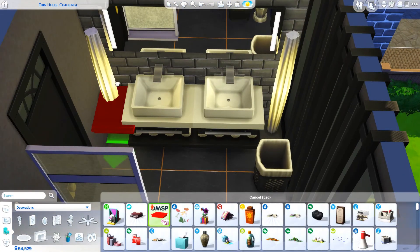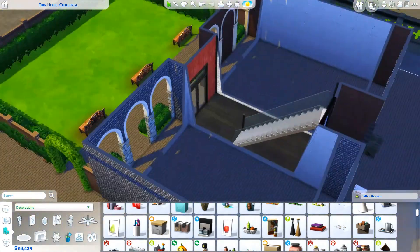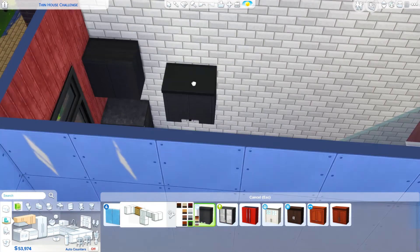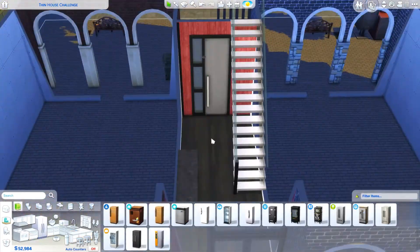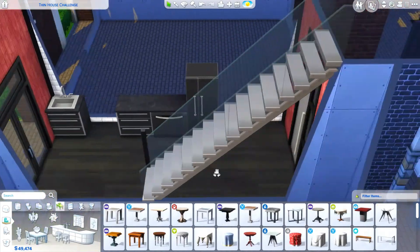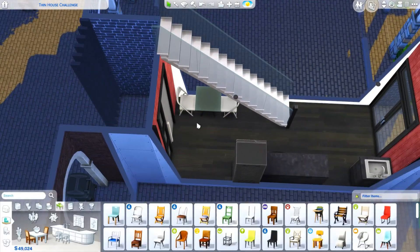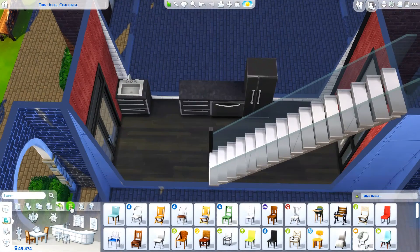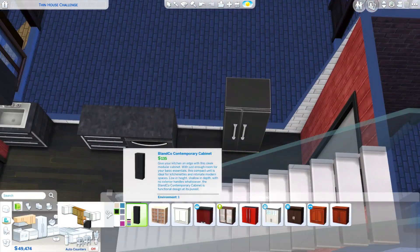I was thinking a freelance photographer, so at the end of the video I put in a bunch of cameras in the bedroom and a tripod and everything. If you wanted a couple to live here, maybe one is a freelance photographer and the other is in the business career, or one's a photographer and the other's a writer — whatever sims you want, it's totally up to you.